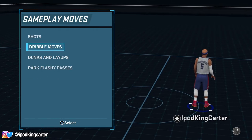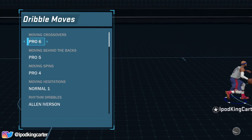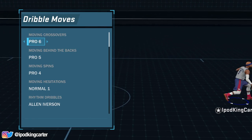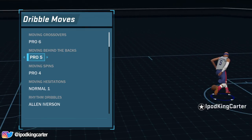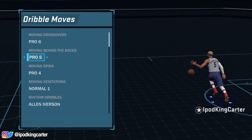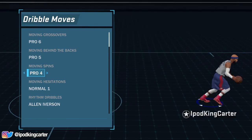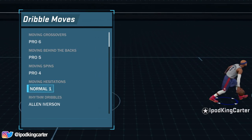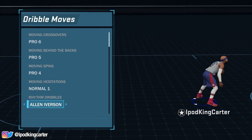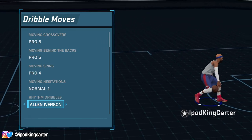My moving cross is Pro 6 — very, very nice. I have that repeat nice crossover because it creates a lot of separation. My moving behind the back is the old Steph Curry behind the back from last year that everybody tried to cheese. My moving spin could be much better but I barely spin on 2K because I'm scared of the repercussions. Moving hesitation — normal one will always be the best hesitation. I don't have tier three dribbling yet because I'm not 90 overall, but normal one with the AI rhythm dribble gets the speed boosting ready.